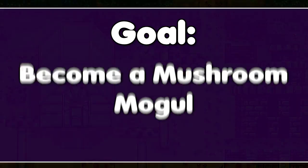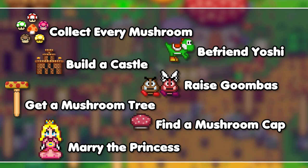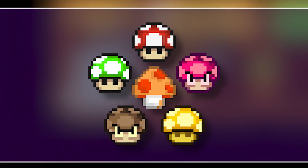So let's start out with turning Stardew Valley into something you might see in a Mario-fueled fever dream with mods. With this challenge, I have the goal to turn Toad into a Mushroom Mogul with quite a few goals to hit along the way, like making money, getting Yoshi, and marrying the princess. And I can only sell mushrooms to do it all.